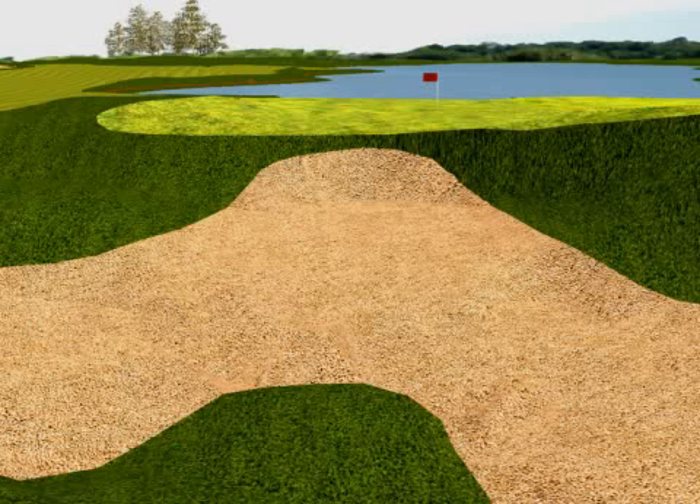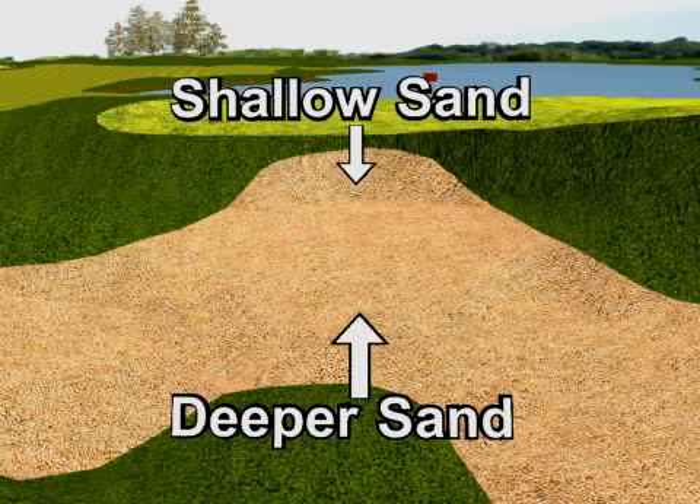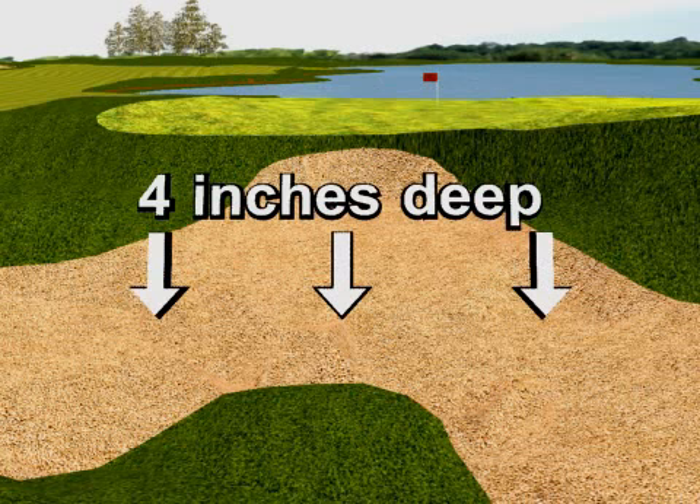Sand depth varies throughout the bunker. The sand is deeper in the bottom of the bunker and shallower on the sloping bunker face. The minimum recommended sand depth on the bottom of the bunker is 4 inches.